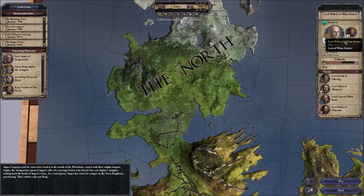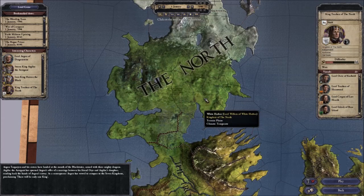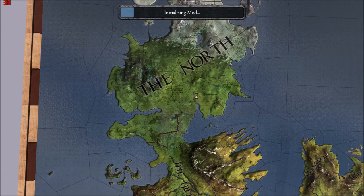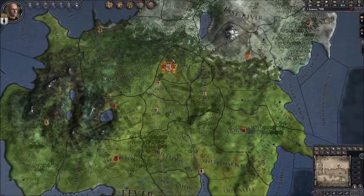Today as I say we're going to play as the Manderleys, so Lord Willem of White Harbour. All I need to do is make sure his portrait is showing there, because if you just clicked it once you'll basically end up playing as King Torrhen of the North. Just click it till Willem Manderly comes up and all you need to do then is press play. This really is a great mod and I really don't want people to miss out on it just because they think it's complicated — it genuinely isn't. I've lost days to this game because it's so good.